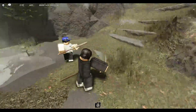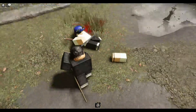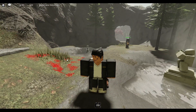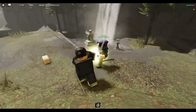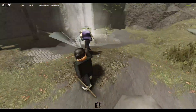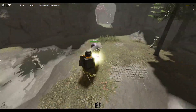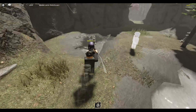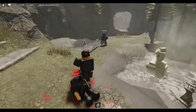Number one on our list for the best weapon in the game has to be the Katana. The Katana is simply the best weapon you can get in this game — it's personally my main weapon and what I always go for. As you can see right now I'm 1v1-ing a guy using a Kanabo, and he's attacking very slowly because the Kanabo is so heavy. I kill him very easily because the Katana has more attack speed.